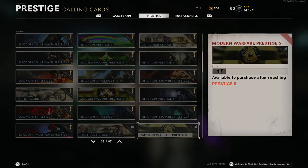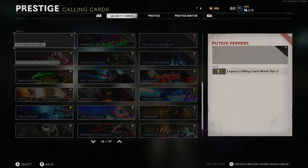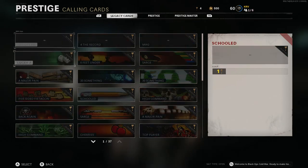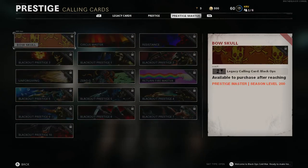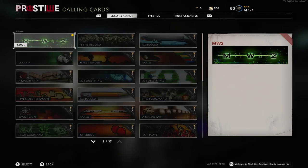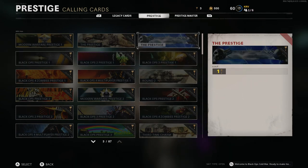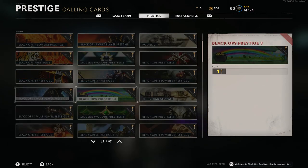Some of these you have to reach prestige 5 for. I'm so happy — I'll probably be using the dark matter ones. I've got the dark ether one which reminds me so much of Modern Warfare 3. I'm going to get two calling cards: Black Ops 3 prestige 1 and Black Ops 4 zombies prestige 2. That's sick!